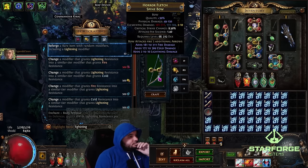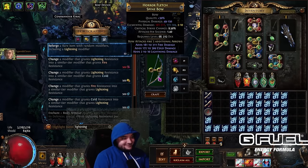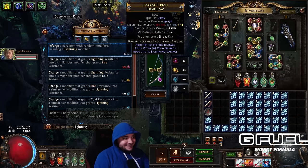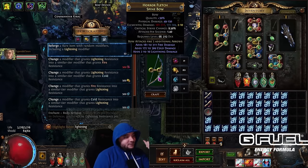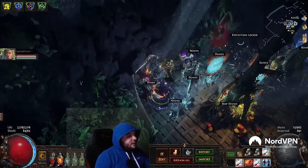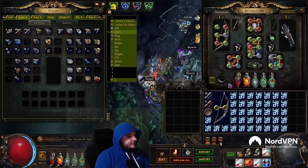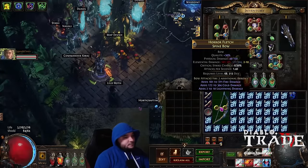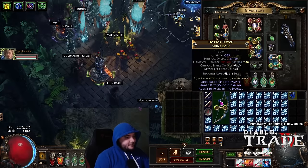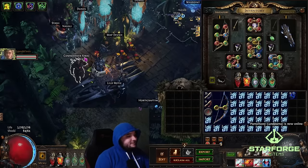You hit two to ten — all right, we're done. That bow right there — is that the minimum roll? Yeah, you hit the absolute worst possible excellent mod. So now we're going to get an orb of annulment. It's the blue little flask — I've got 12. There's a one in three chance, but if you're able to remove the lightning with that one in three, we're going to get to go again without having to spam essence. Go ahead, let's see it. Nope. All right, time to go back to essence spamming.